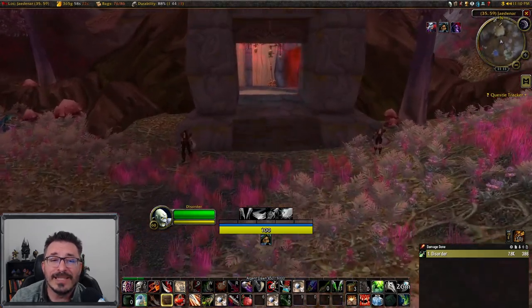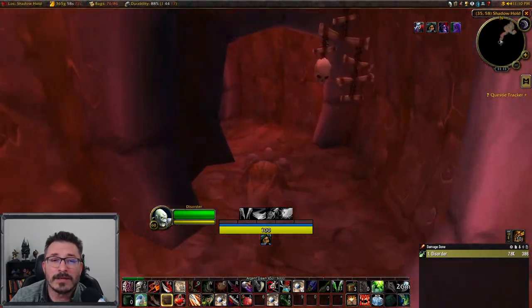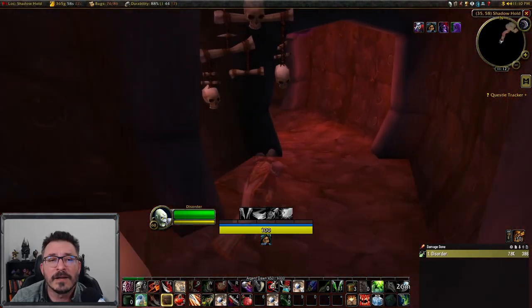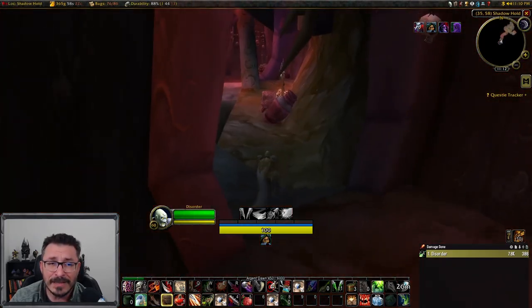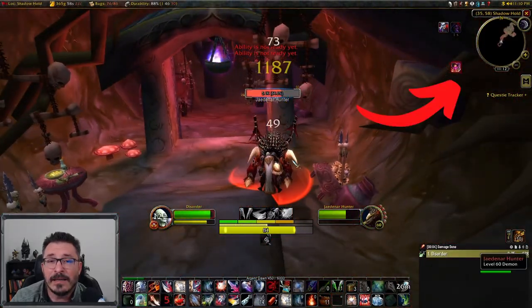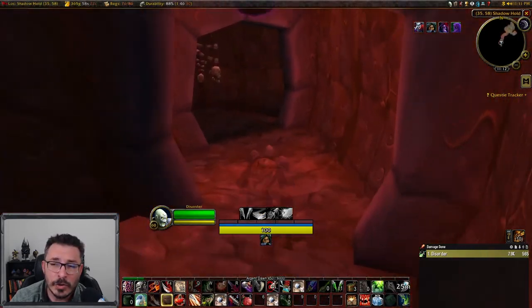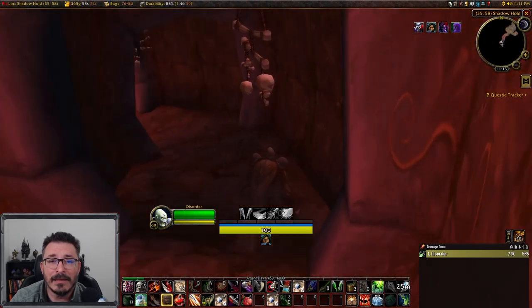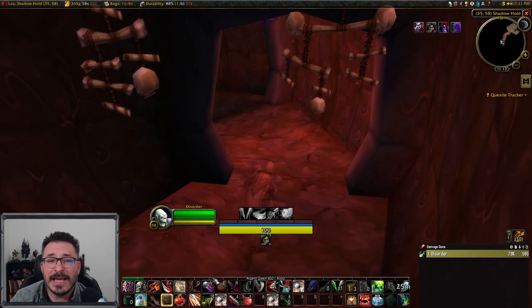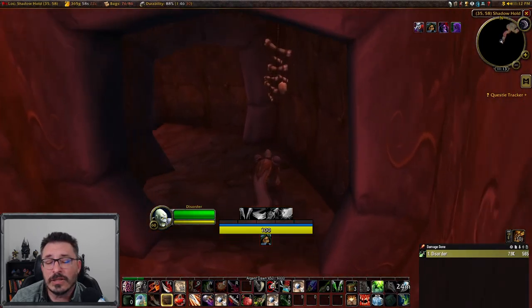When we get to Shadowhold we see there is a red portal letting us know this is a special instance. This is probably the hardest part of the quest because you have to get to the end of Shadowhold without being seen, and all of the Felhounds have increased stealth detection. If you're seen, you get a debuff telling you that Cassius has fled, so you have to exit the instance and go back in. There's no need to reset - just leaving and coming back in is enough to reset the debuff. If you're having problems sneaking by the Felhounds, you can put talent points into Master Deception.